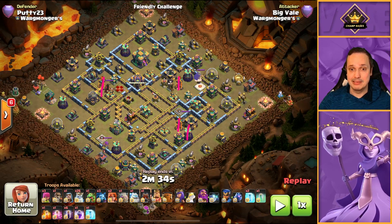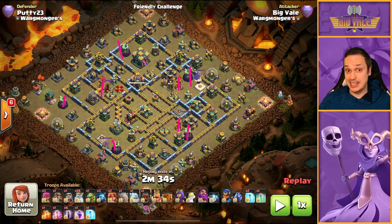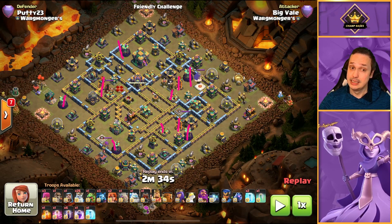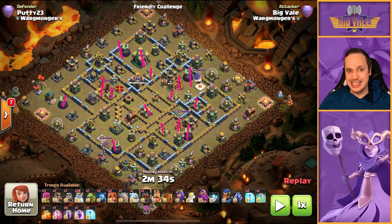We've got Wizard Towers here, here, here, here, and here — really well spaced out. Air Expos as well can be a threat; they can shred through Bats pretty quickly, so we'll consider them a threat. There's a lot of threats in this base. And finally, you've got the Town Hall and Scatter Shots. So that's a lot of big threats to this attack.